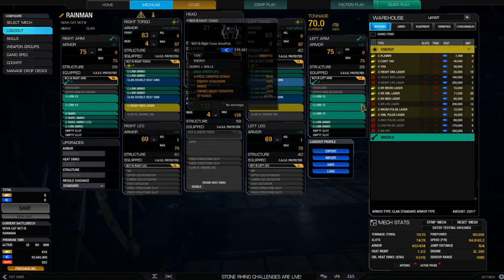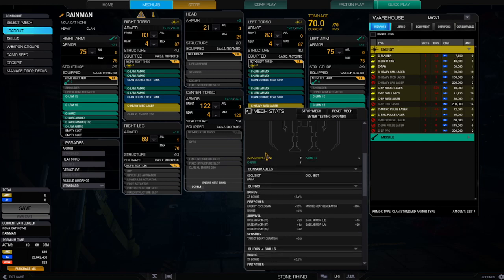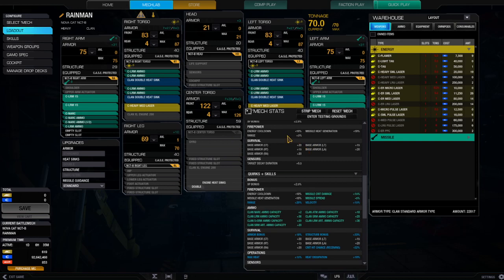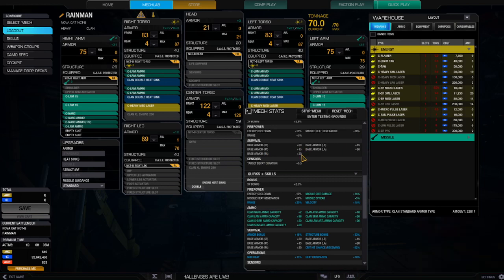You can change out these torsos, but let me show you why you shouldn't. I'm a huge fan of omnipods, but on this mech I wouldn't have cared either way. For firepower: energy cooldown minus 10%, range plus 5%, missile heat generation minus 10%. You're getting base armor features — center torso plus 20, right and left arms plus 20, left and right torso plus 15. Nothing on the legs. Target decay duration plus 0.5 — not a lot, but it helps out.